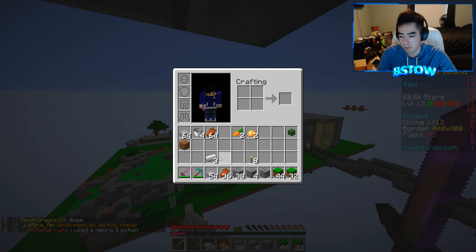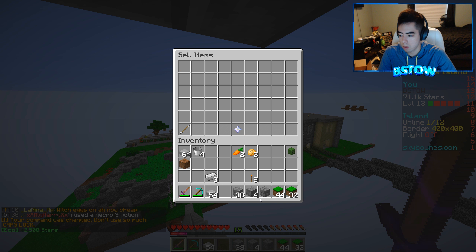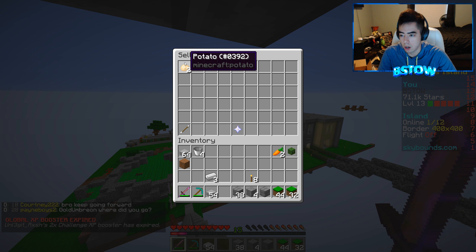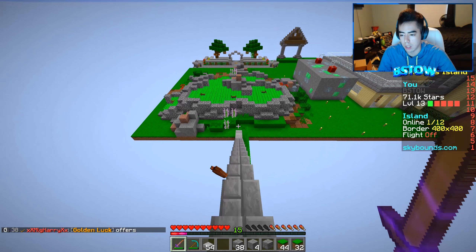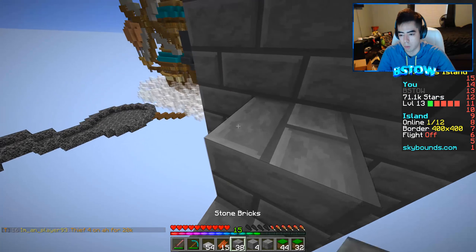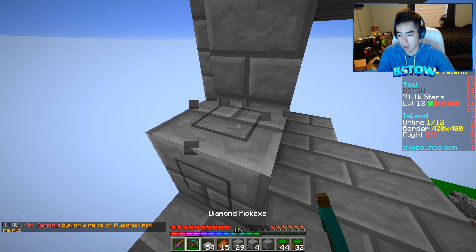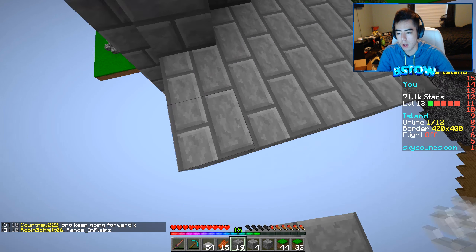How much rotten flesh did I get? Let's do slash sell — 2,500 stars! Yo, that's not bad, that's actually a lot more than I thought. Do carrots sell? Yeah, 16 stars. Carrots are better than potatoes, so I might change that potato farm into a carrot farm. I wonder how much sugarcane sells for because I do want to start a sugarcane farm as well.